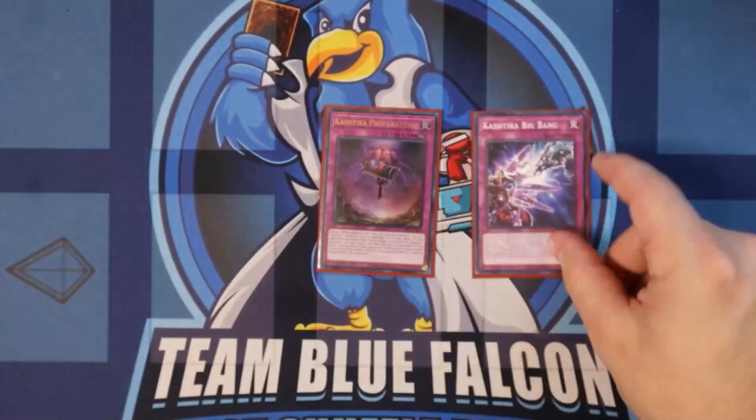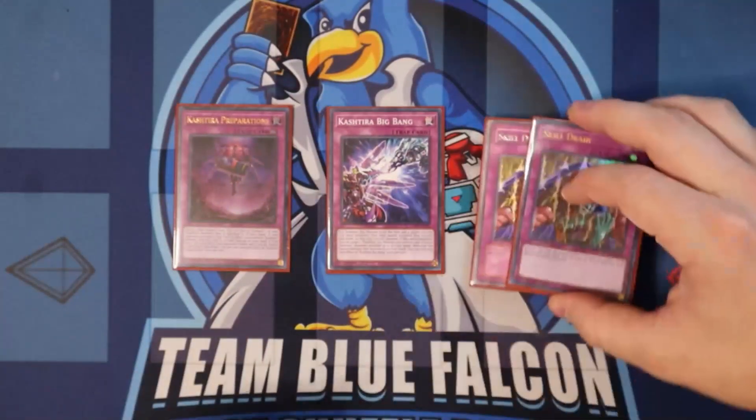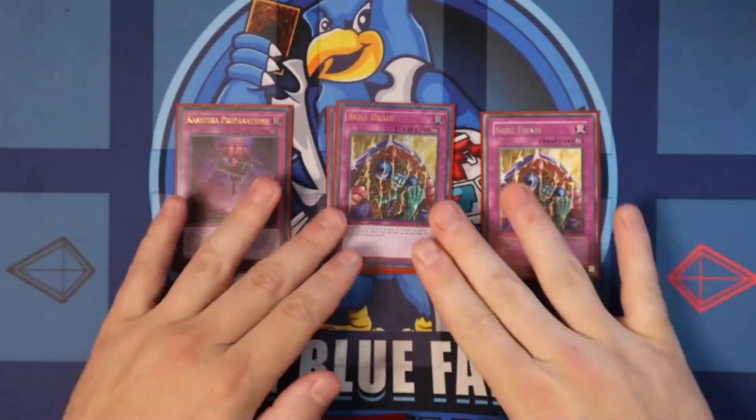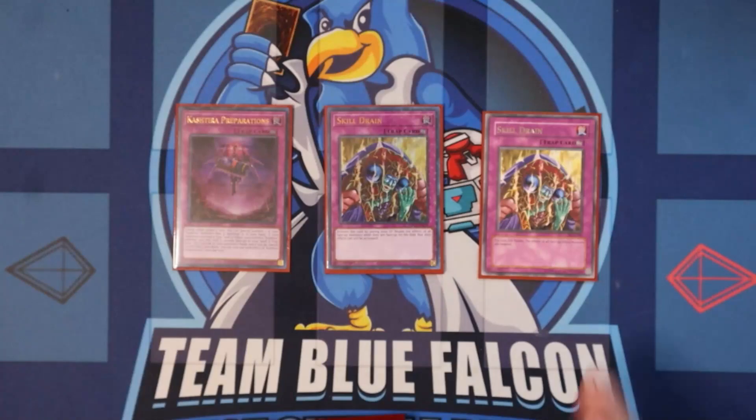Moving over to our traps: we are on one Kashtira Preparations, one Big Bang — kind of the standard ratios if we're playing Ogre. And then we are also playing two Skill Drain. The reason we play Skill Drain: we got big bodies, and big bodies with Skill Drain and the Field Spell equals pretty big OTKs and show-stopping plays. Not to mention that when we activate Shingra Law under Skill Drain, we can use the Field Spell to pop Skill Drain and still continue with our plays.